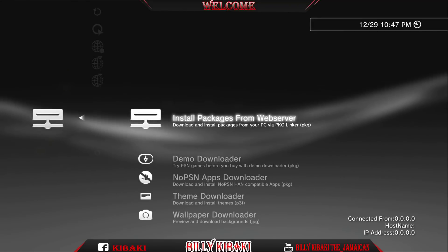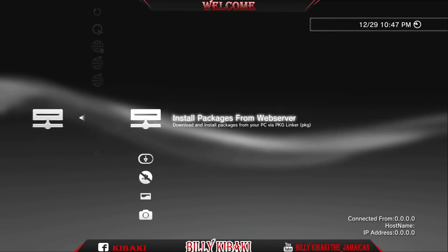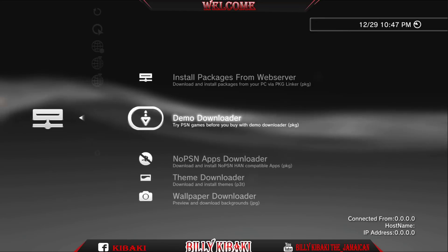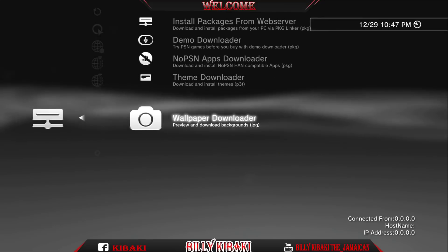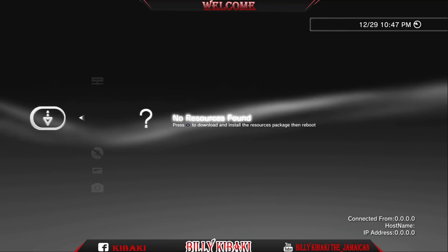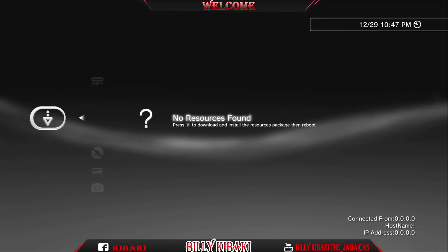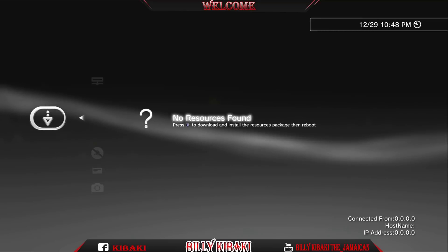PKG Linker is used to transfer PKG files from your computer to your PS3. There's also Demo Downloader and PSN Theme and Wallpaper. If you go inside Demo Downloader it will tell you there's no resource, and you need to press X to install the resource — but this will not work.